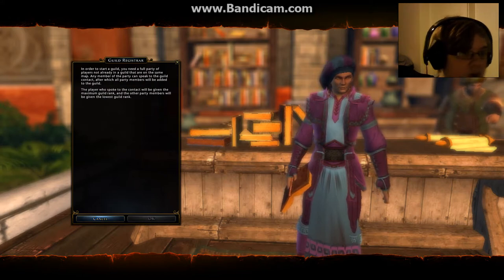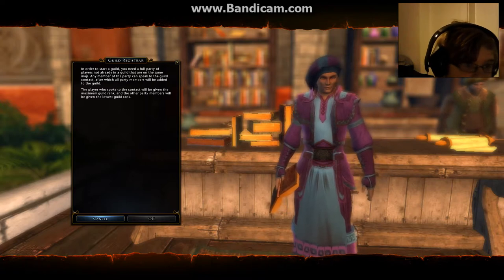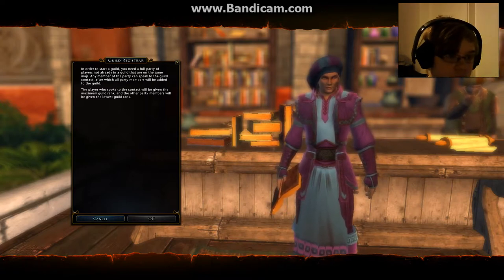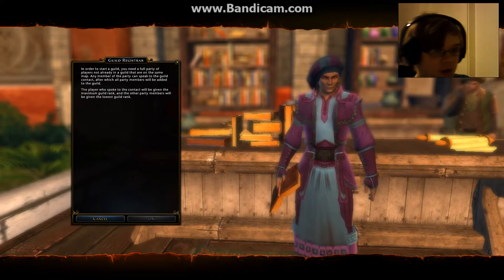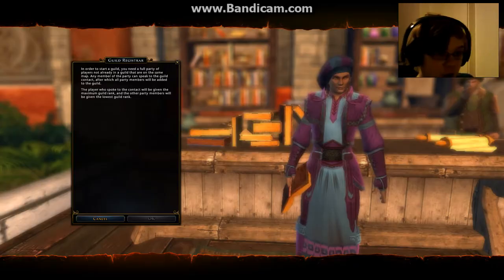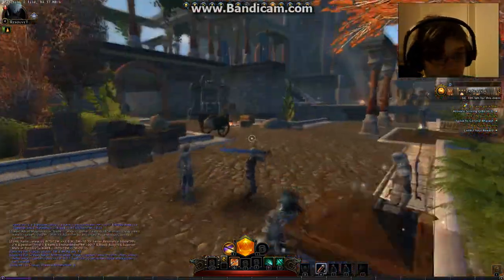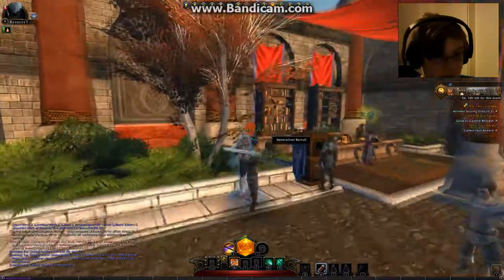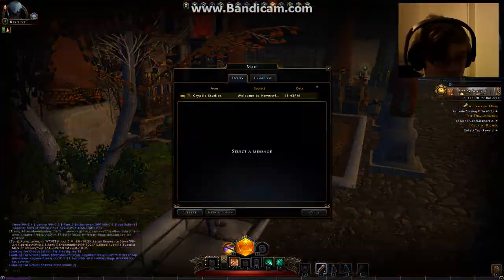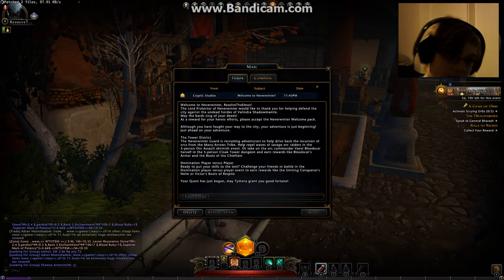To start a guild you need a full party of players not already in a guild that are on the same map — stronghold, defense root. It says 'find guild' for me; the player who spoke to the contact will be given maximum guild rank and the other party members will be the lowest rank. Well, we can't create a guild this episode, we're not at the right level yet.